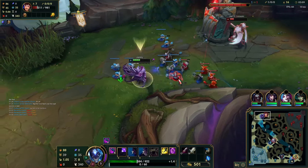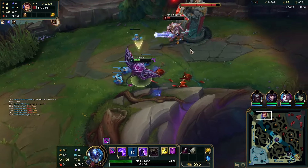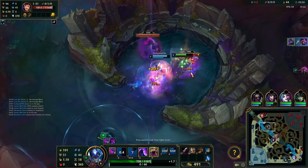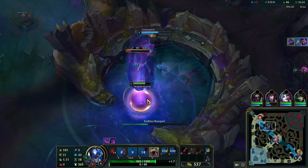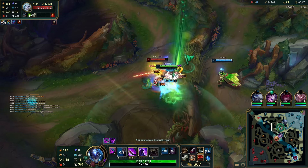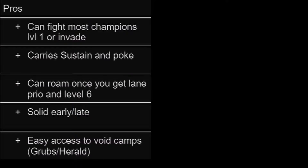You also have really good roam potential at level 6, or if you have priority on lane. Another good aspect is a decent early game as well as a decent late game — I say decent because I'll get to the negatives later. Sitting on top lane, the camp closest to you is the void camp: grubs and Herald. An important thing is that you don't instantly pick up your void coral, because you deal missing health damage, making it essentially an execute tool for at least one grub. You also want to keep the coral as long as possible. You can even do grubs solo — you only need a single grub to get your farm, so you can just take one and leave.